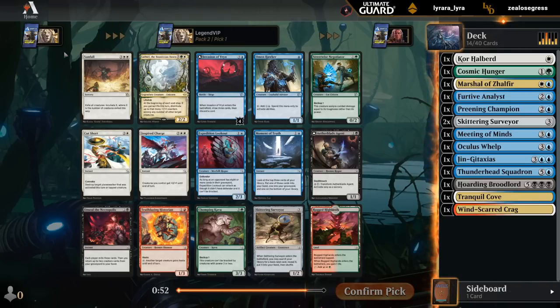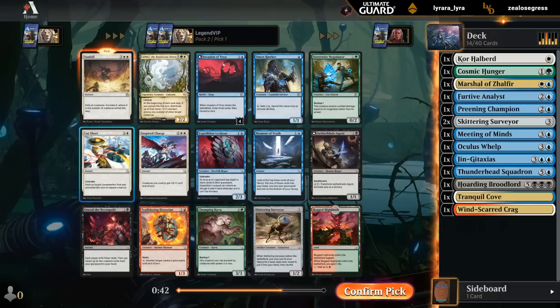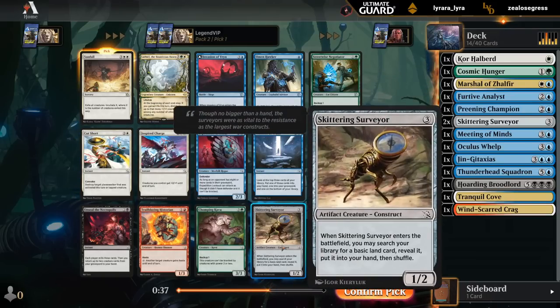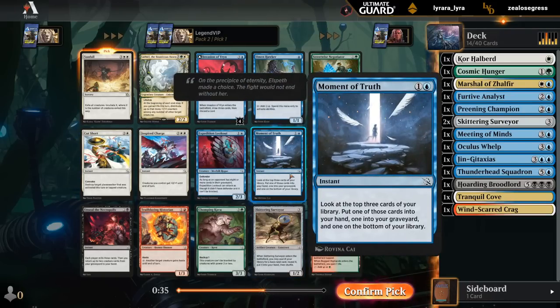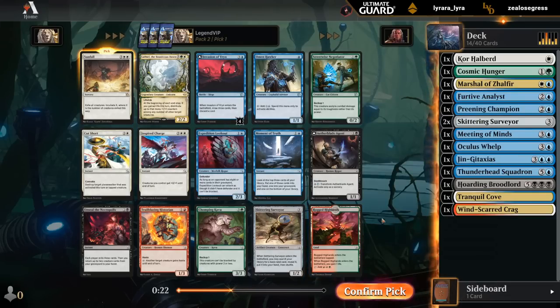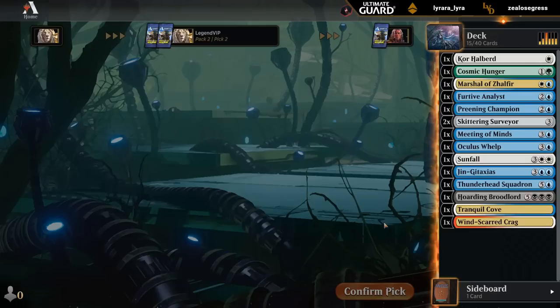Pack two: we open Sunfall, which can be quite powerful, pushing me back into white. Maybe we end up just blue-white control, especially if we wheel Cut Short as another removal spell. There's another Surveyor, a cantrip with Moment of Truth, and a unicorn with life gain synergy — a bit difficult to enable, definitely have to work for it, but gain lands help. Here I think we just take Sunfall, and then we might be blue-white, somehow trying to play the dragon still.